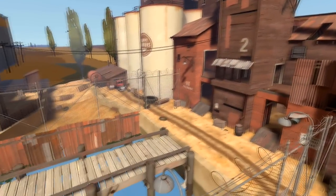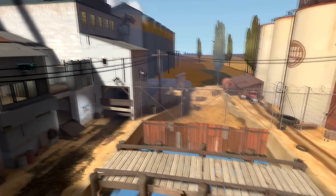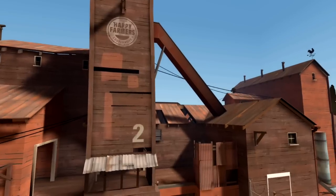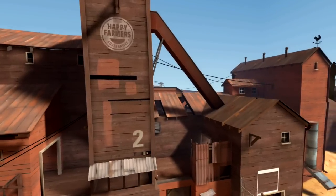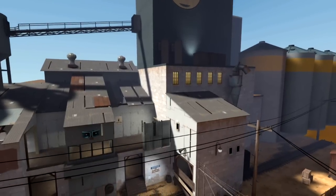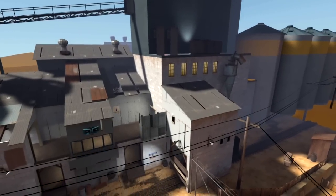For the architectural elements of the world associated with each of the two teams, we define specific contrasting properties. While the red team's architecture tends to use warm colors, wooden materials and angular geometry, the blue team's buildings are composed of cool colors, industrial materials and orthogonal forms.